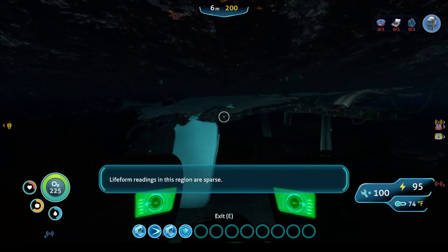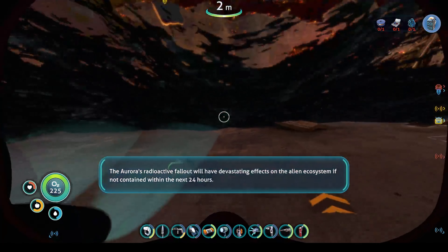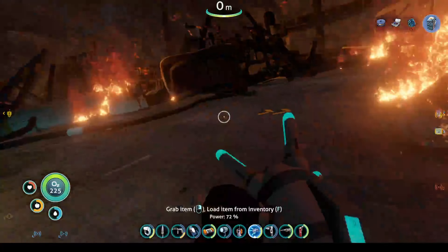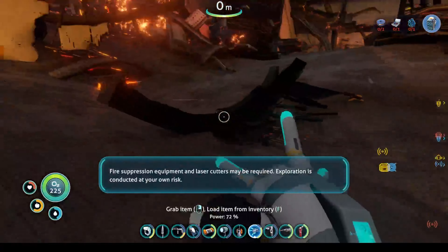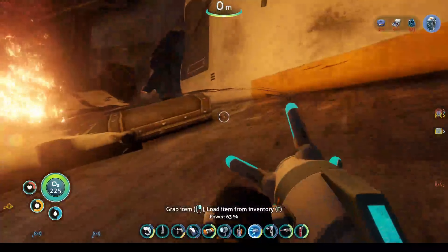We come over here — I like parking in this region. The Aurora's radioactive fallout will have devastating effects on the alien ecosystem if not contained within the next 24 hours. Use your Propulsion Cannon to keep the crabs at bay and send them away. You need at least four batteries when you come on board — you'll end up using a lot more.